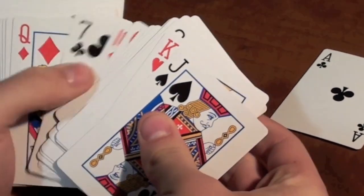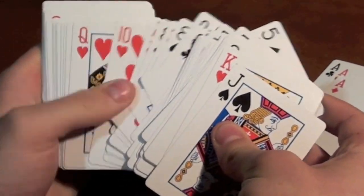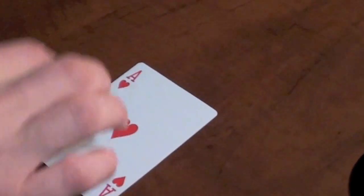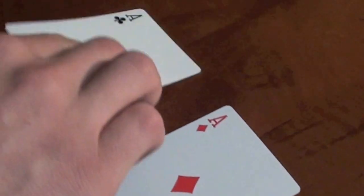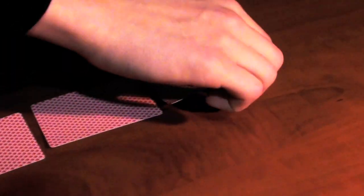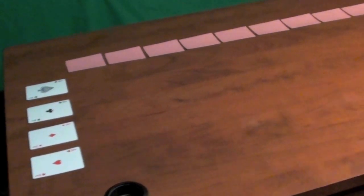Pick one person to be the dealer and get them to go through the cards and take out all the aces. To set up the race, line the aces up at one end of the table. Then line a row of face-down cards down the side. Your table should now look like this.